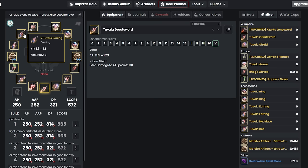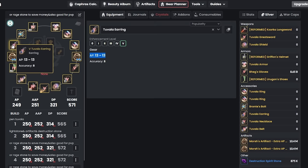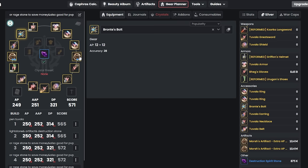Now the earring: Bronte's Bolt, which you can get for free from the winter quest. It's great because it has a lot of accuracy. Comparing with Pen Tuvala earring — Tuvala has 1 more AP but only 8 accuracy, whereas Bronte's Bolt has 28 accuracy, which is 20 more. That extra accuracy is very useful for late-game grinding.